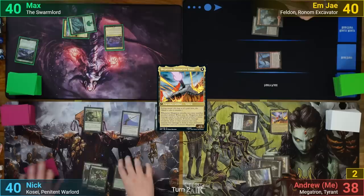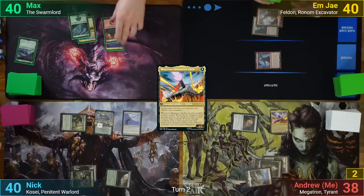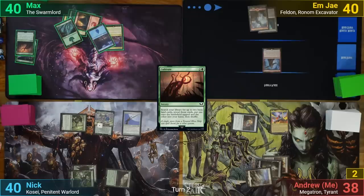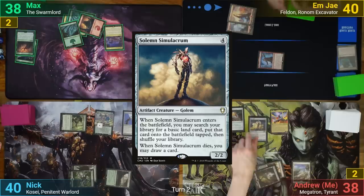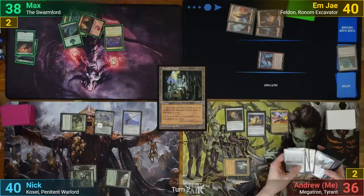I play a Plains and tap 4 mana to use More Than Meets The Eye to bring out Megatron, Destructive Force, and pass. Nick draws and plays a Forest, then taps enough for Kosei, and with his Orin Reef still untapped, taps it to give his commander a +1/+1 counter before passing. Max draws and pays three in his main phase for a Cultivate, passing while searching. MJ draws and goes to combat, with Felden hitting Max for two, then plays a Mountain and passes.